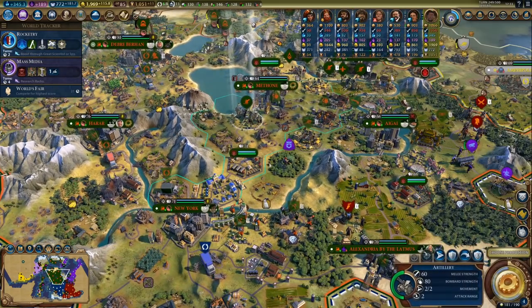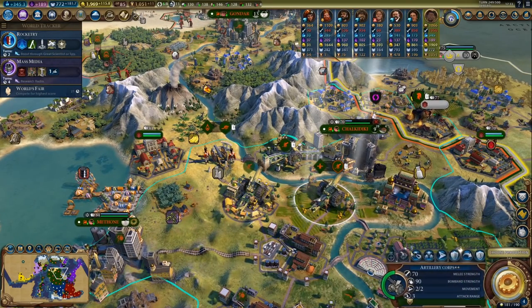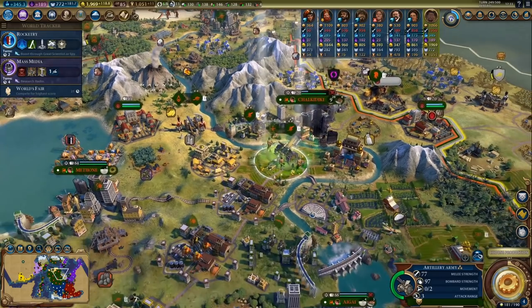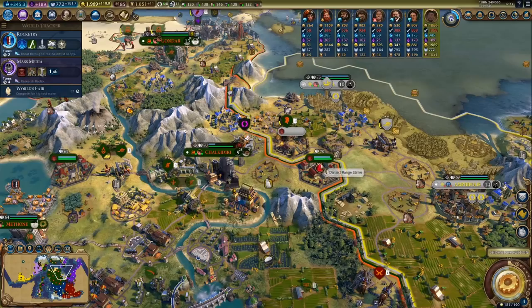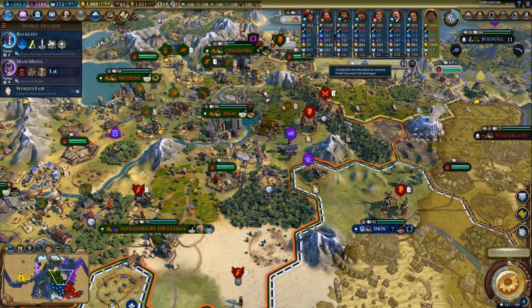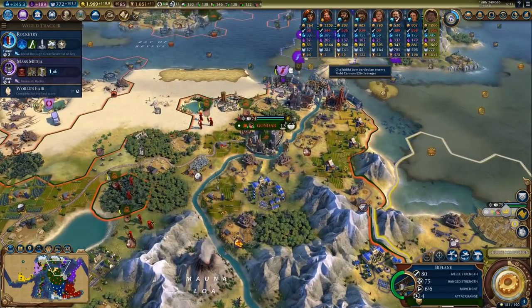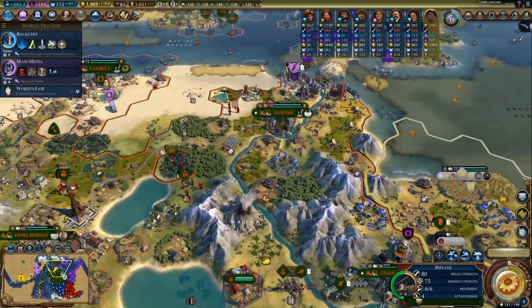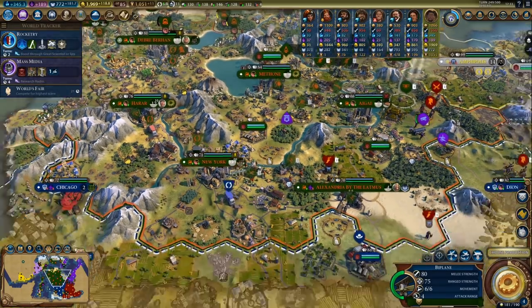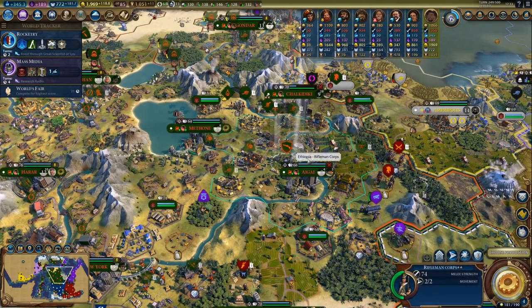So I should probably move in that general direction. First let's merge the artillery. We are now at minus four oil. The biplane is using one oil — what's the fourth unit using oil? I'm not even totally sure about that, but I suppose there is one somewhere.